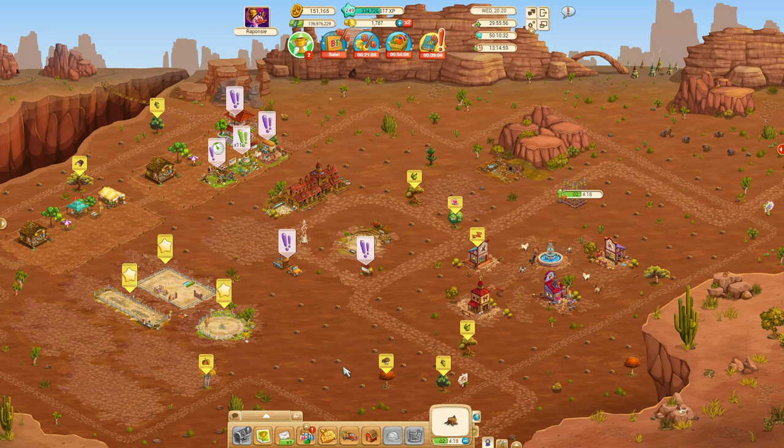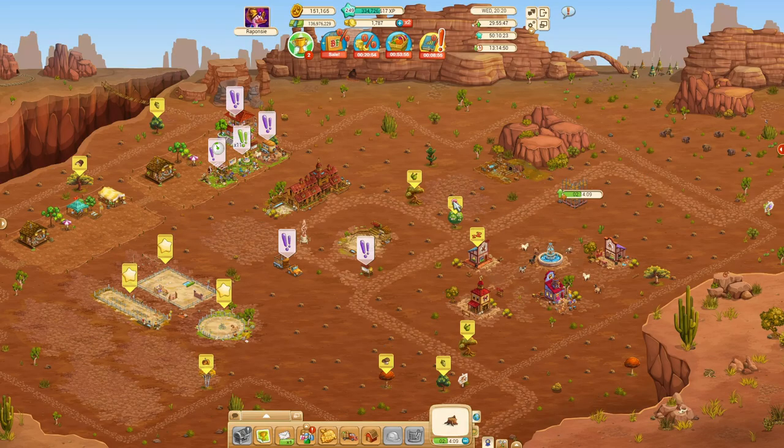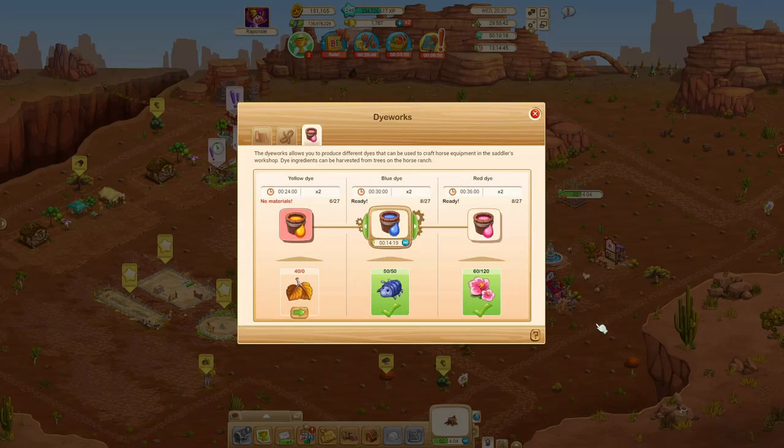Do I have any leaves? Nope, no leaves. What do we need? Hibiscus flowers — yes, we can still make a bunch of those if we have flowers. There are flowers. So if I only want to make one blue dye and then move over to the red dye, then the red dye will be next. And since I have enough, it will make two batches of the red dye consecutively, unless I move away the selector again. And that is how the dye works.